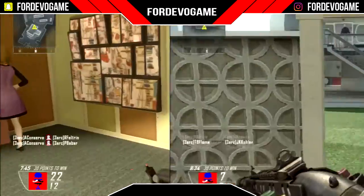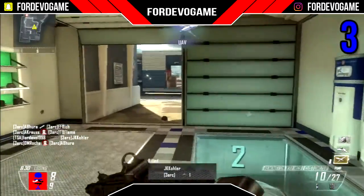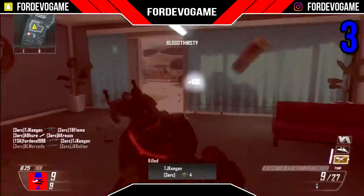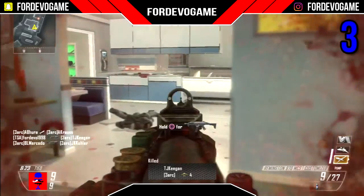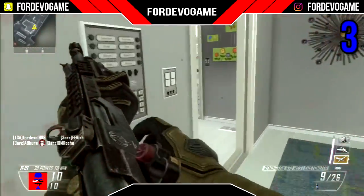Coming in at number 3 we have the Remington 870 MCS from Black Ops 2. The Remington is a pump action shotgun that has 8 shells in the clip, going up to 11 with the extended mag. The Remington has the highest damage on this list with an impressive 400 damage for a direct hit, going down to 80 in area of effect spread.